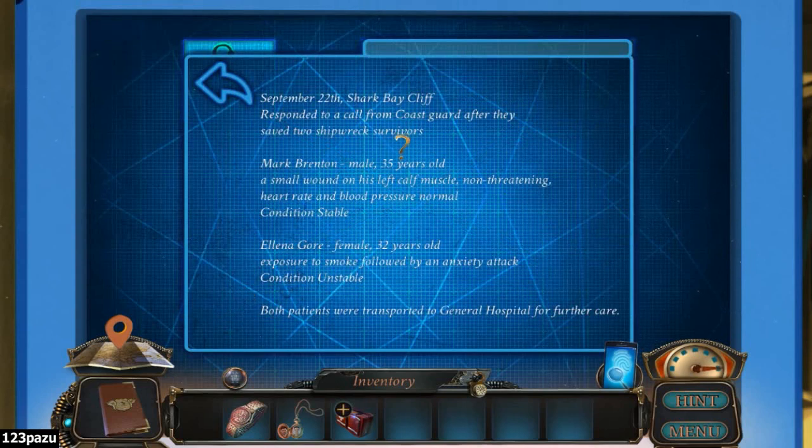September 22nd, Shark Bay Cliff. Responded to a call from Coast Guard after they saved two shipwrecked survivors. Mark Branton. Male. 35 years old. A small wound on his left calf muscle. Non-threatening. Heart rate and blood pressure normal.